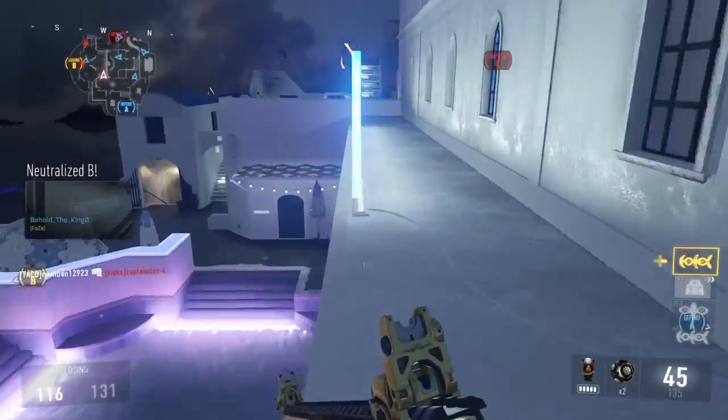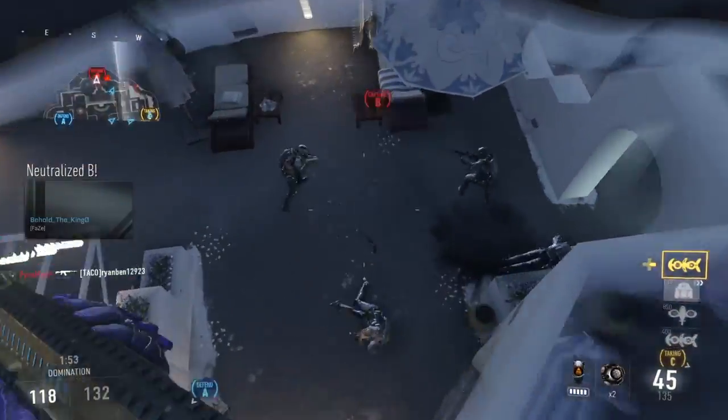But as you can see on the minimap, there's already enemy directions showing — that tells you where enemies are on the map.